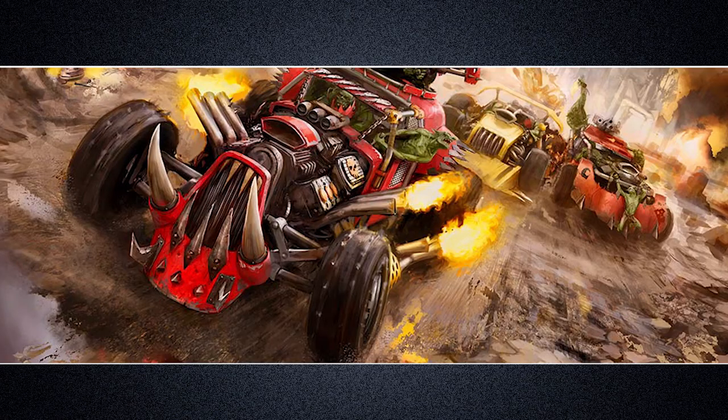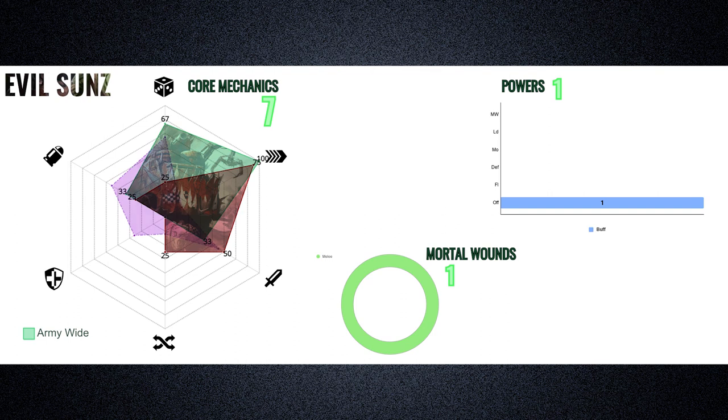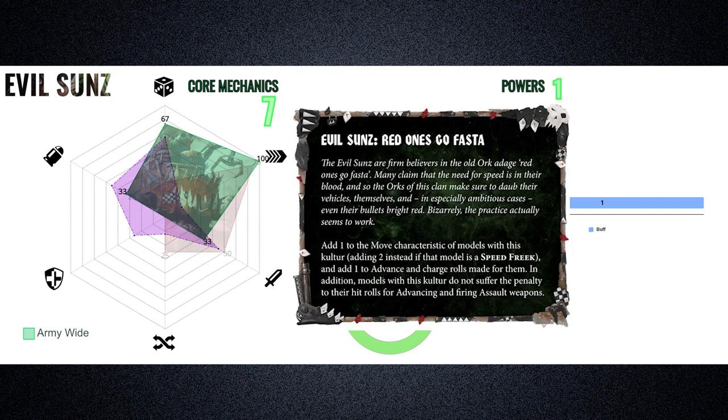Next up, the Evil Sons — who exemplify the scientific fact that Red Ones do go faster. Their clan culture, Red Ones Go Faster, is the first to provide multiple benefits: increasing the move characteristic of models by 1 inch, or 2 inches if they are a Speed Freak unit; the ability to add 1 to advance and charge rolls; and the ability to ignore the hit penalty for firing assault weapons while advancing. Overall, it's a strong set of benefits — more movement always provides utility, and since Orcs like to fight, the bonus to charge is ideal, while maintaining accuracy while claiming those benefits is all the better.